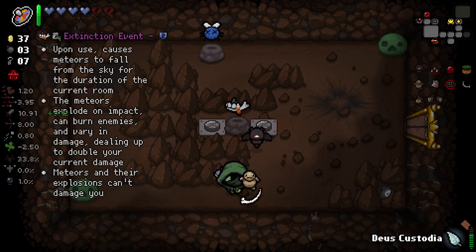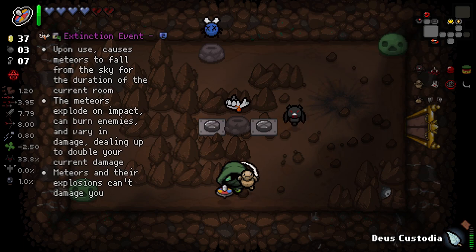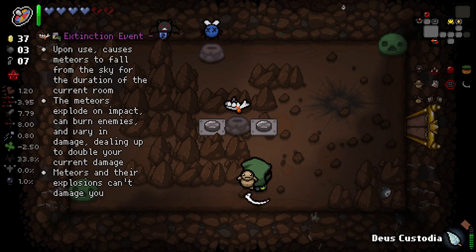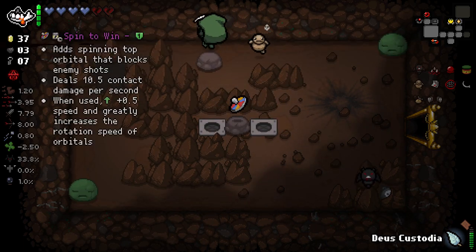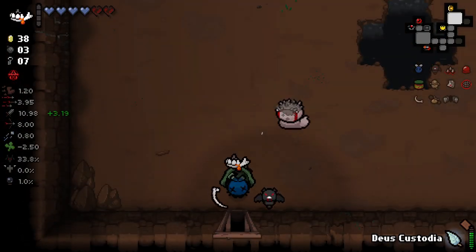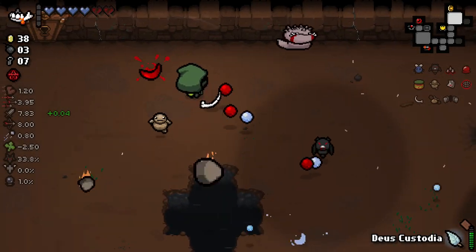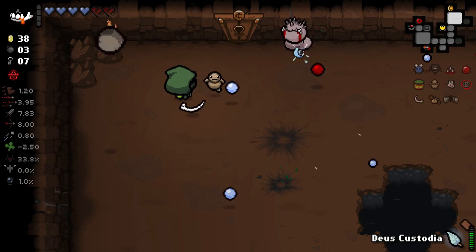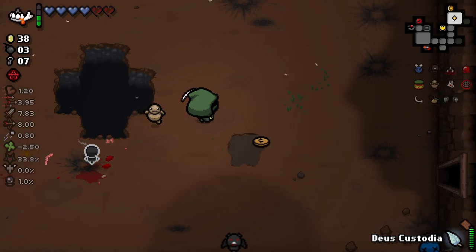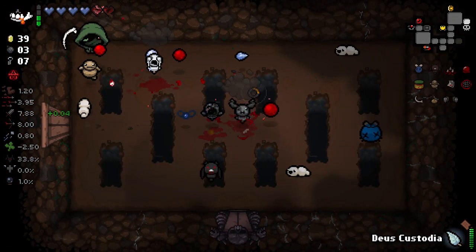We don't have Deus Custodia available here. Extinction Event - upon use, causes meteors to fall from the sky for the duration of the current room. The meteors explode on impact and the enemies are very... I'll try that out. Spin to Win's been good to us but this sounds very interesting. Let's give it a try. Whoa - the visual effects on this are really cool! In boss rooms I feel like that could be very, very powerful for us. Maybe we should have saved it for a boss, but oh well.